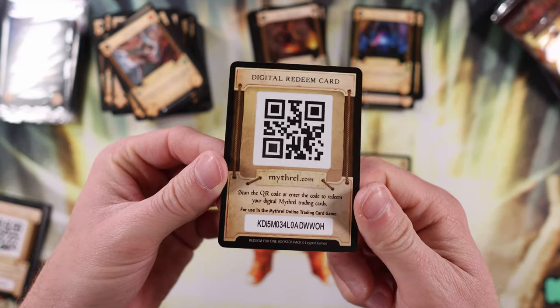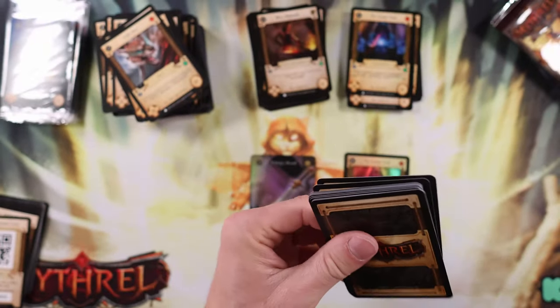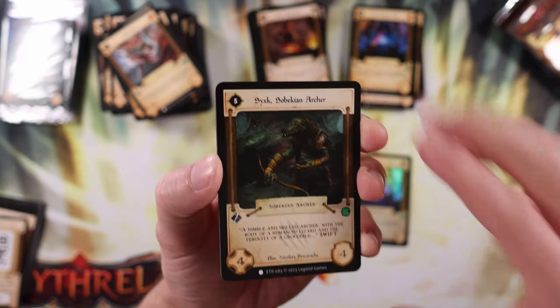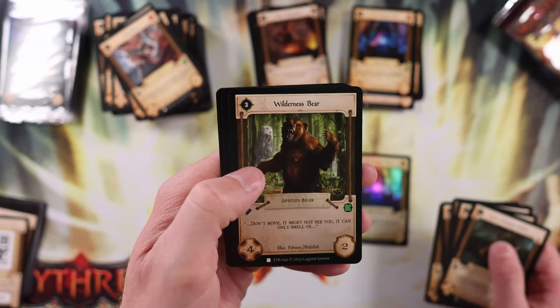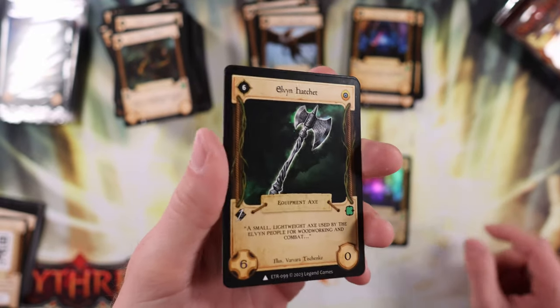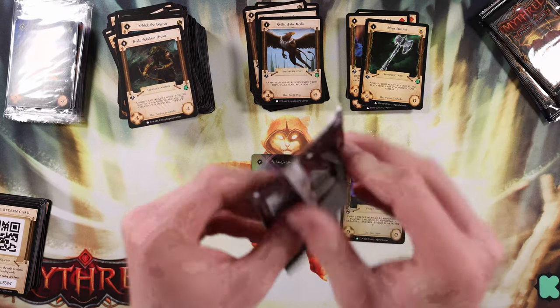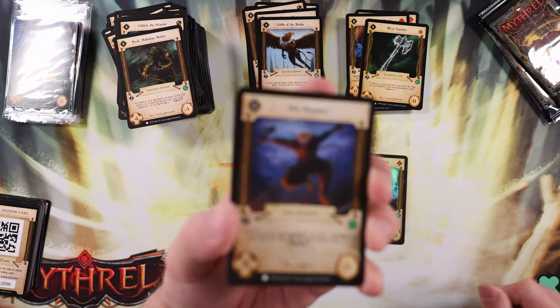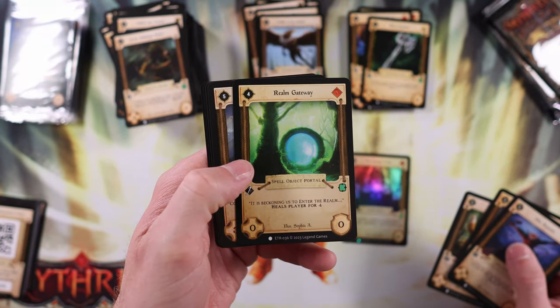Whoever's watching this video and getting these codes first — you're getting a lot of free cards here. Let me know in the comments if you got the codes and they worked for you. Dark Old Wizard, Sorcerer's Jar, Wilderness Bear, Griffin of the Realm, Elven Hatchet. Down to our last four packs — I don't anticipate getting another foil. I'm kind of feeling like this is probably a once-per-box kind of thing. Nonetheless, it looks like we're seeing a majority of the cards.